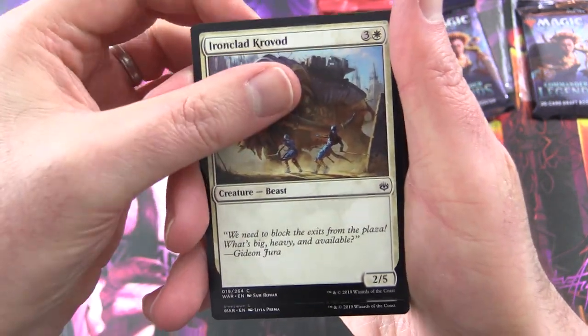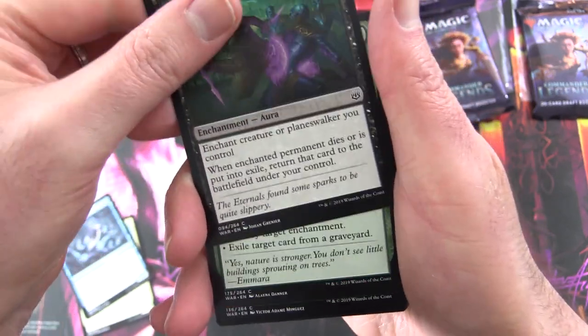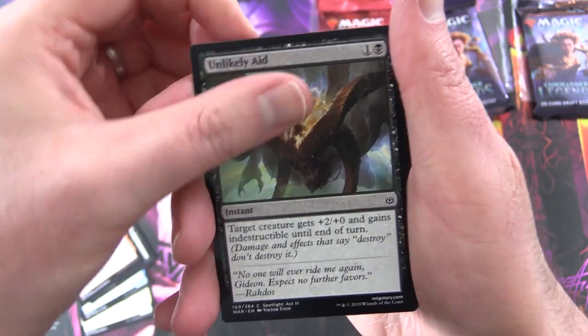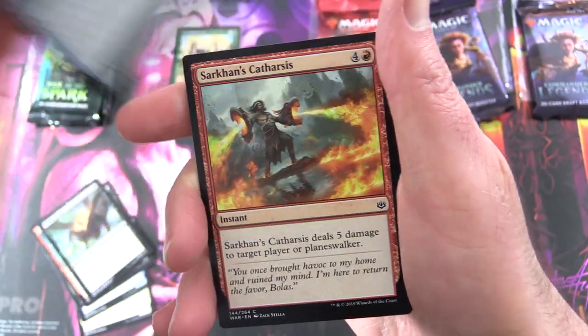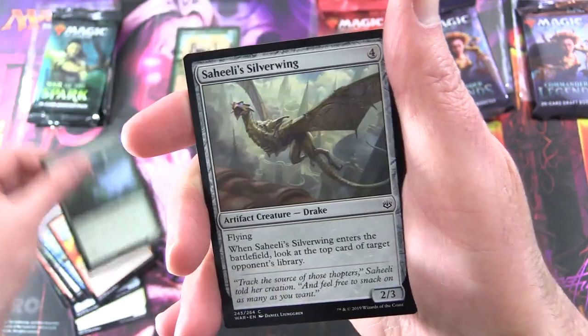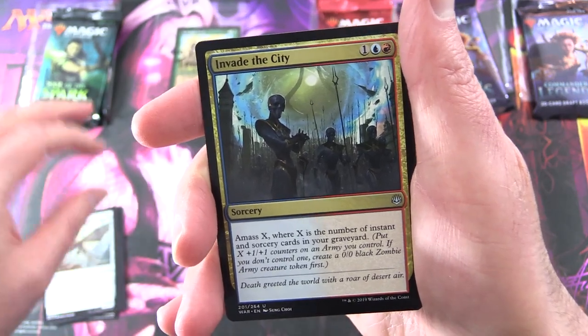Starting off here with Ironclad Crovod, Asiok's Skulker, Ghost Form, Return to Nature, Jaya's Greeting, Unlikely Aid, Avon Eternal, Sarkhan's Catharsis, Bloom Hulk, Saheeli's Silverwing, and Invade the City for the uncommons.